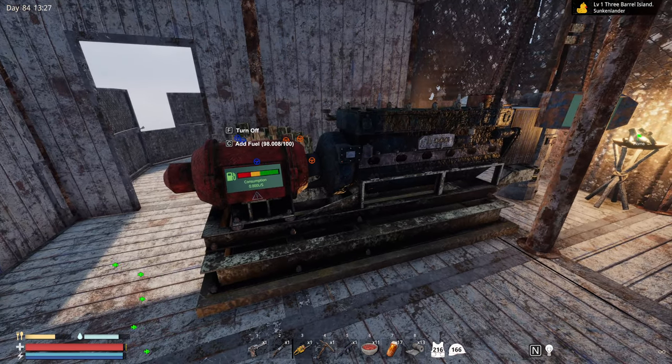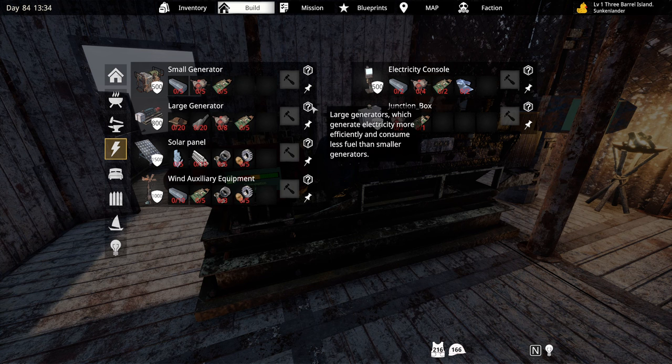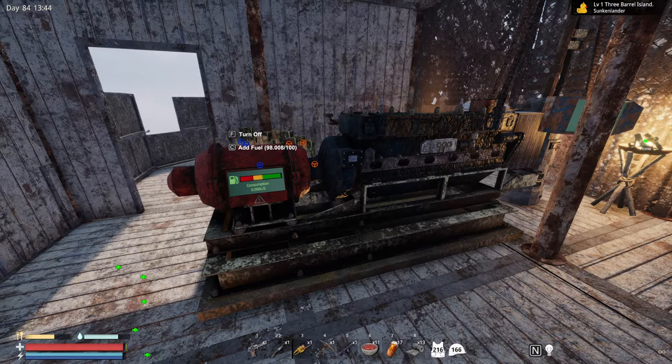So right here we have the large generators. If you come in here, you go to your lightning bolt, you have large generator, and then you have small generators. This is what you're going to start with, and this is what you're going to upgrade to. There is maybe a bug, or maybe it was unintentional wording, where the description under large generator says they generate electricity more efficiently and consume less fuel than smaller generators — that is false. They consume the exact same.